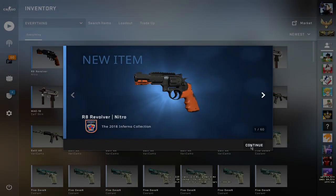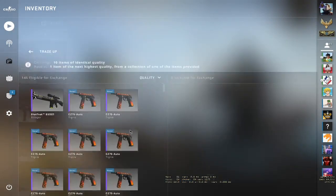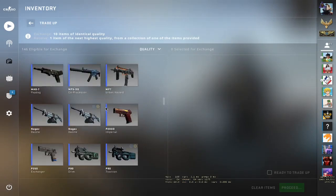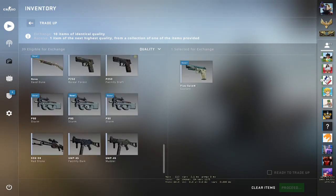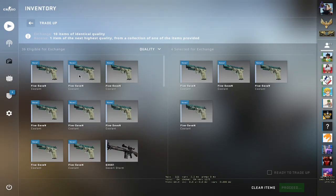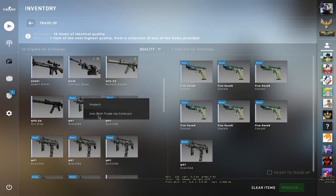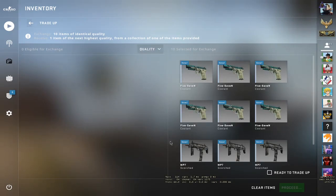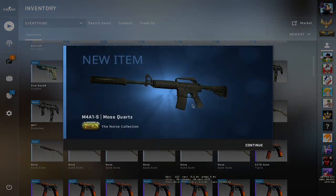Okay, let's start the trade up in CS:GO. Let me find the Five-SeveN Coolants — here they are. We need six coolants and four North Collection skins. Here we go — we got the Quartz! First skin, first profit. Nice!